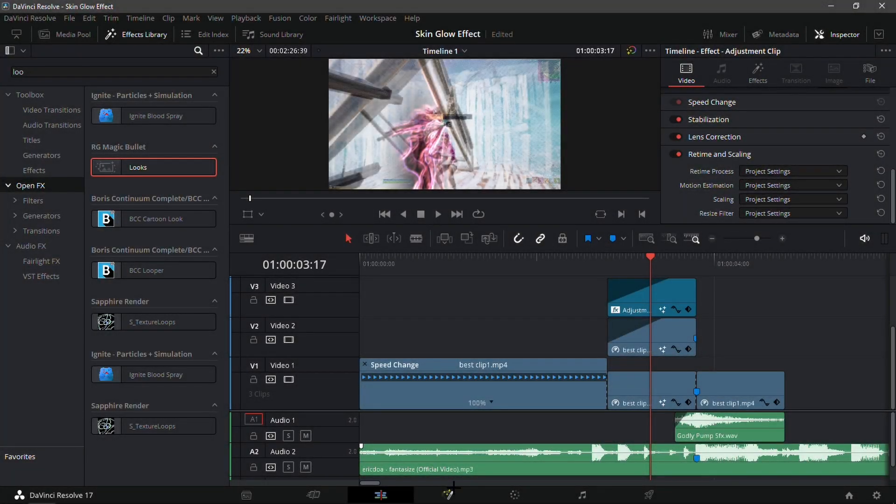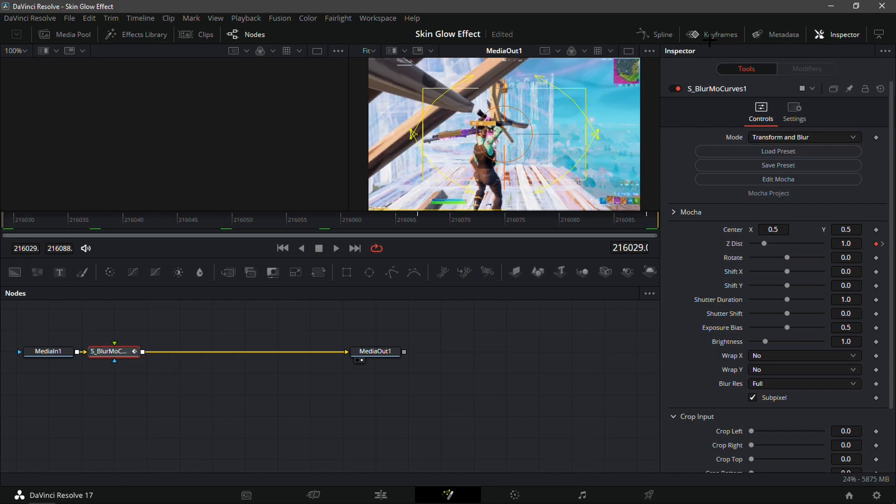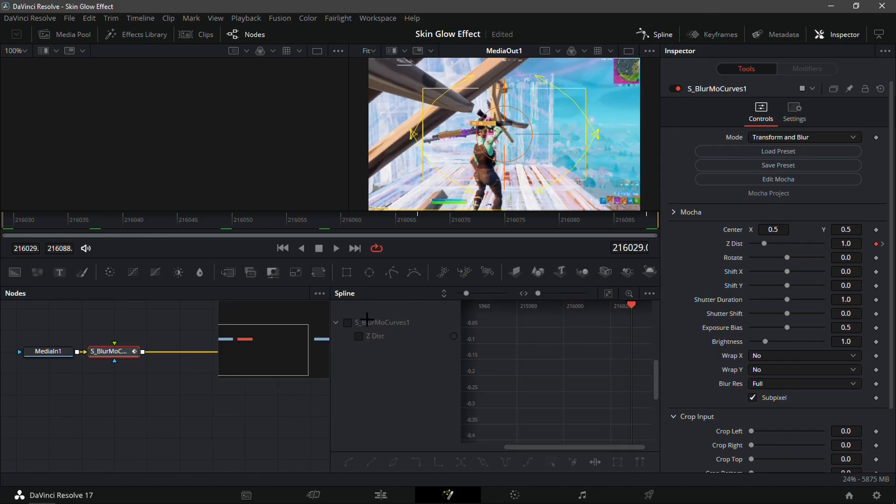One thing I forgot to mention — if you want to make the zoom in more smooth, go into BlurMo Curves, go into Spline, and check S_BlurMo Curves. Click the empty box, then click 'Zoom to Fit' up top. You'll see something that looks like a triangle — select it all, and once you have green on your screen, press S to make it more smooth.